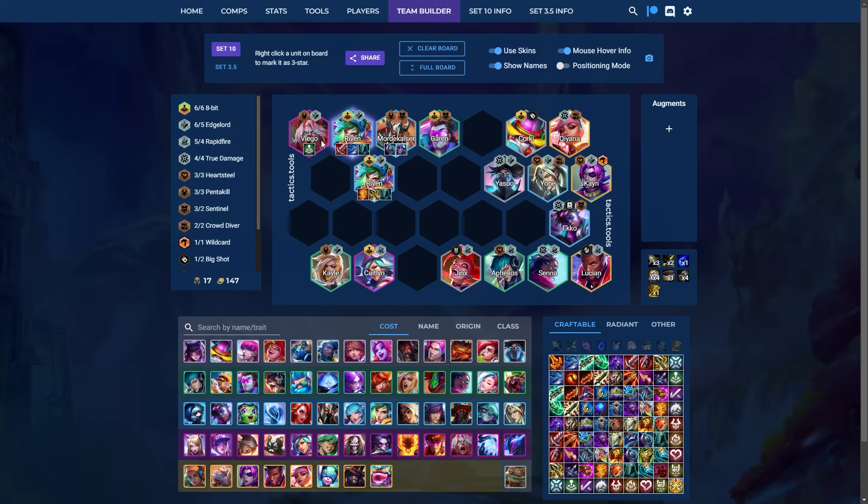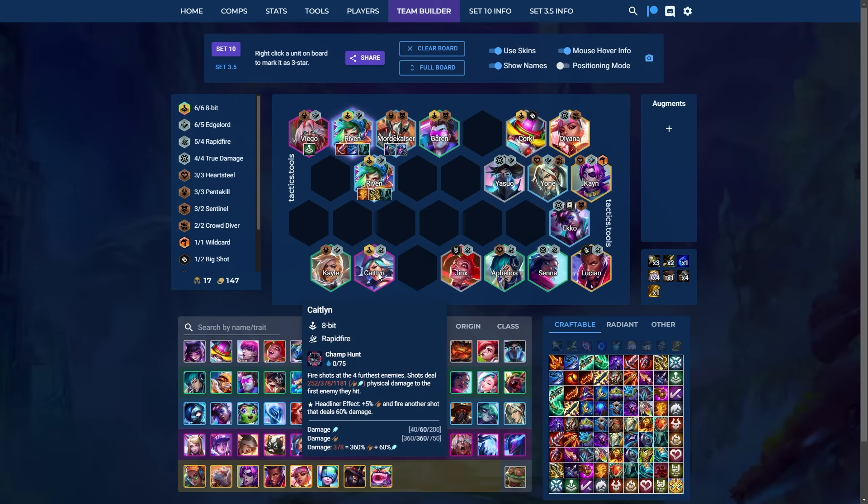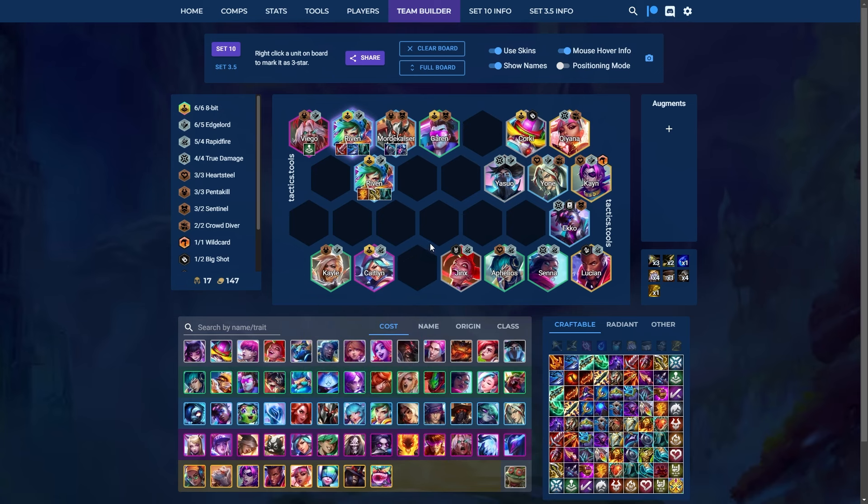For your standard level 7 board, you have Viego, Riven, Mordekaiser, Garen, Kale, and Caitlyn, and you'll usually fill it out with either an 8-bit unit or an Edgelord unit based on whether you have 8-bit or Edgelord Riven. You can also fill out with a Rapid Fire unit, the best being Lucian, or go Senna plus Qiyana at level 8 or 9. The capped Riven board on level 9 is playing Jazz with Lucian, Caitlyn, and maybe Misfortune or Bard.